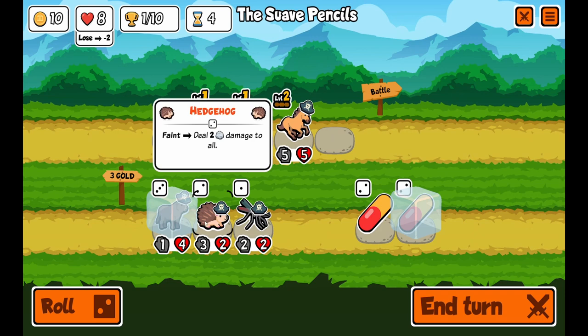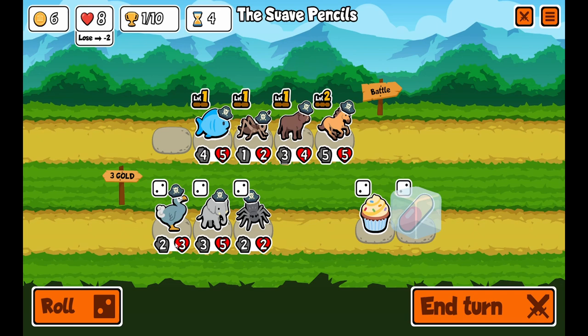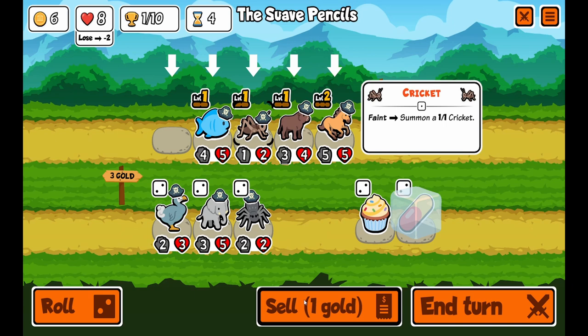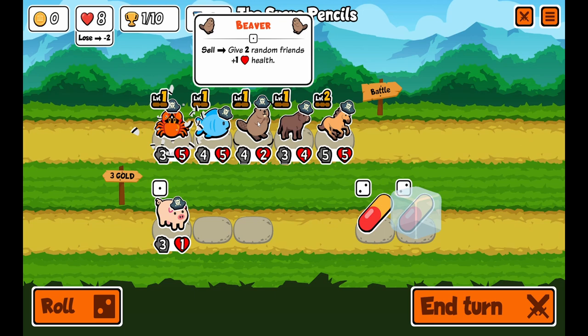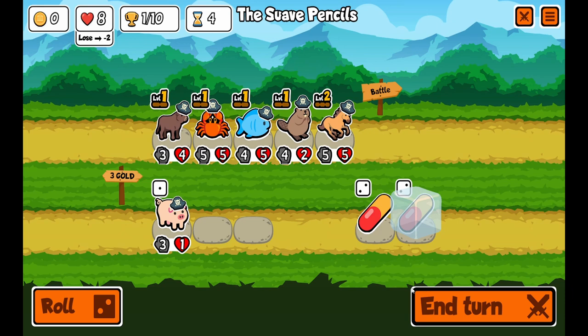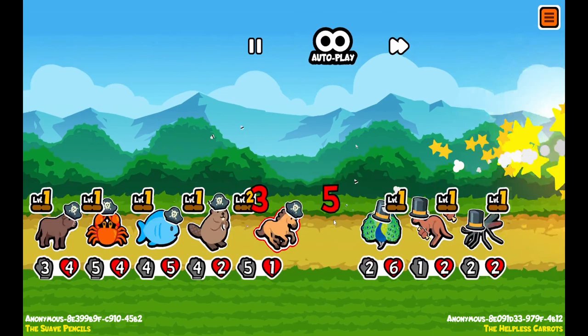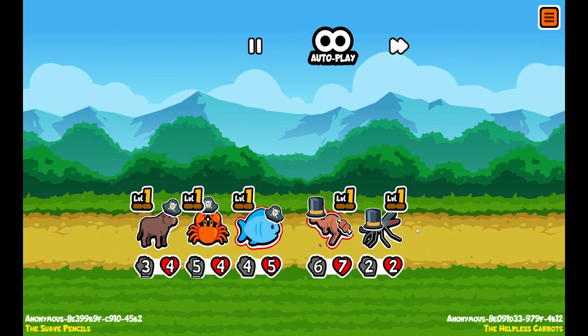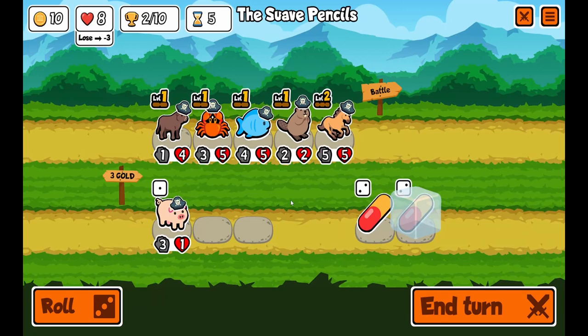Now this is where my strategy will really come into play — I'm going to buy the ox. So when he dies he gets melon armor and plus 2 attack when a friend dies. I'll get a beaver to sell him and a crab to copy the horse. Our team isn't that strong but hopefully we can make him a lot stronger. Second victory — we've lost twice I believe.